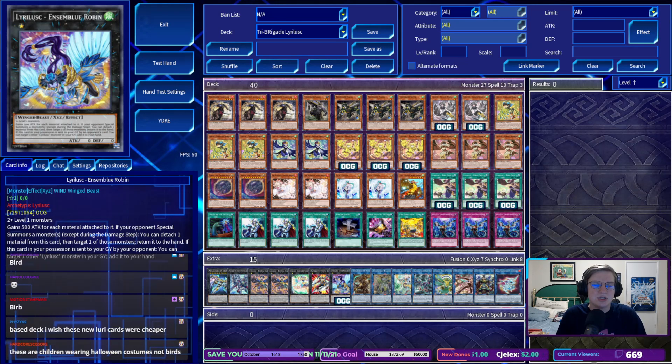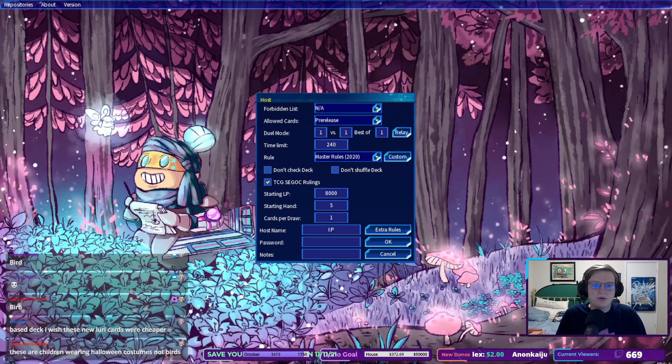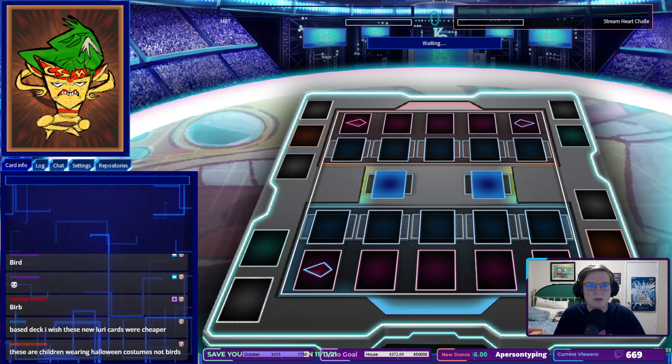So what we're going to do is jump into EU Central Competitive. We're going to host as MBT with the password B-O-R-D-S, and the first person in is going to be able to take a bite out of the champ. Stream Heart Chalet is going to be today's lucky contestant. Let's see what you can do.